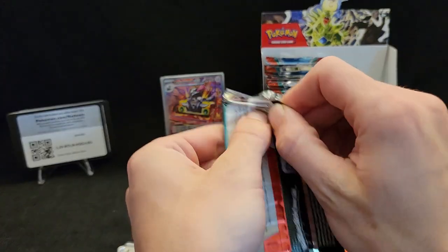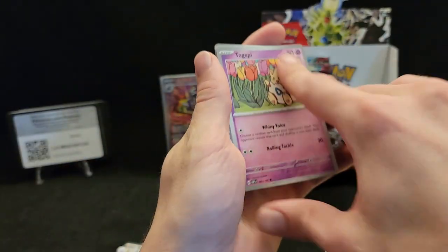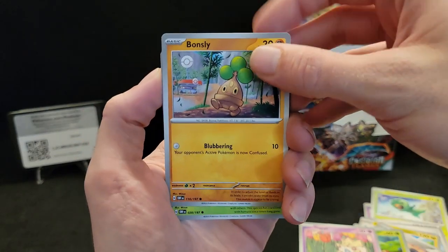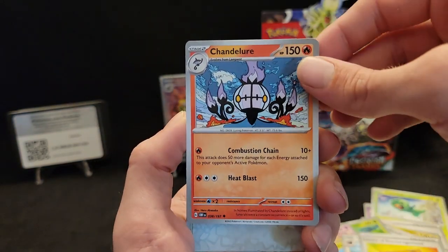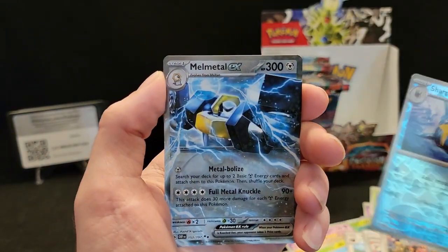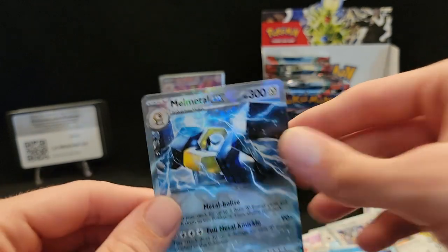We got some regular illustration rares and our hyper rare from the gold Charizard — that's pretty sweet. I did buy these booster boxes in a case, so there's a good chance I'm going to get a good amount of the cards I want. Oinkologn, Letter of Encouragement — Chandelure, the chonk, Sharpedo, and a hollow Mewtwo EX!